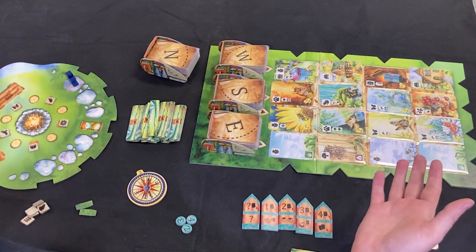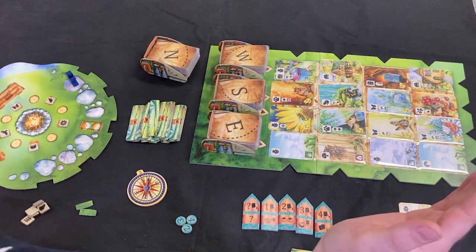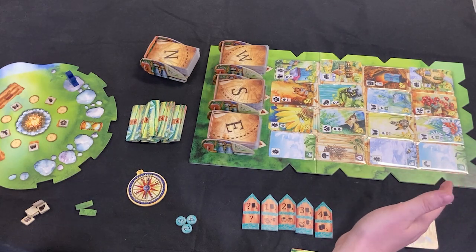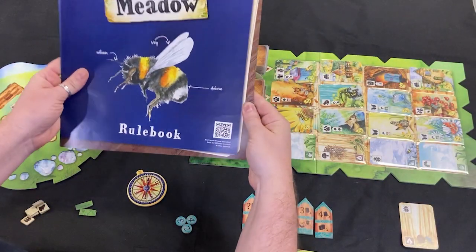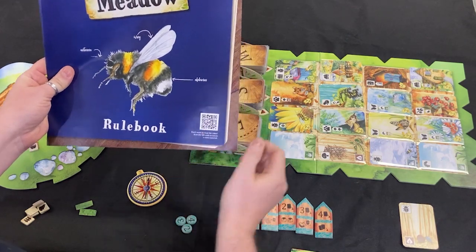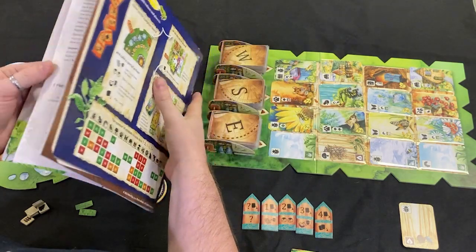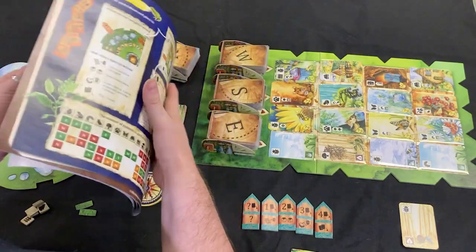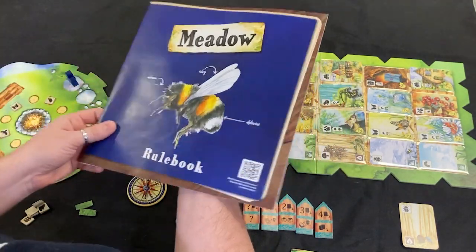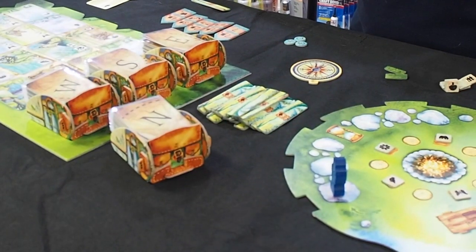I'll give you an idea about how it plays — I'm not going to give you a full rule set. There is a tutorial video that the creators have actually included; there's a QR code on the top of the rulebook. So if you're not wanting to read the rule book, even though it is very well laid out and fairly easy to understand, if you've played anything like Wingspan you'll be absolutely fine picking this kind of game up. You'll be able to watch that video and it's really nice and straightforward, well laid out, comfortable to listen to.